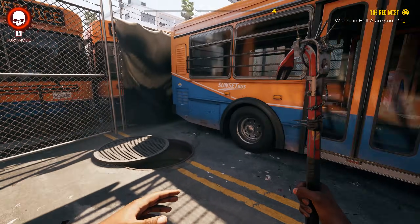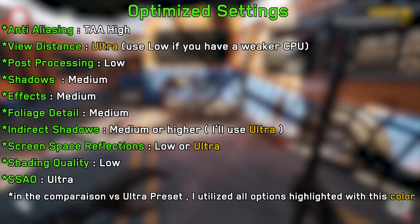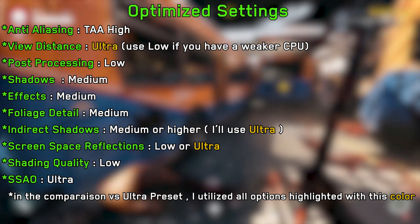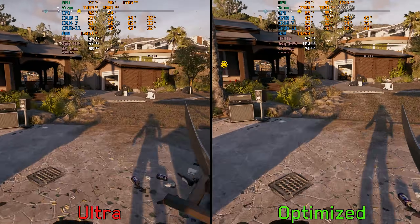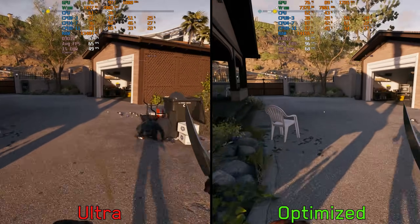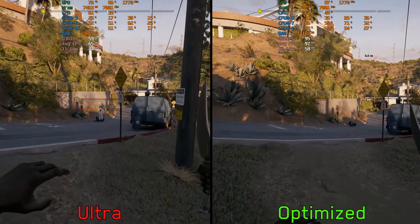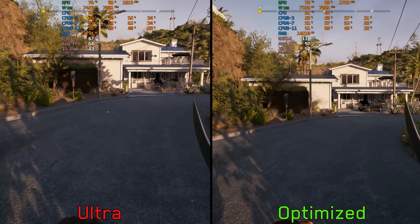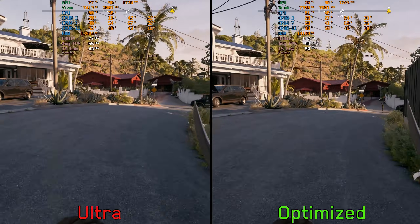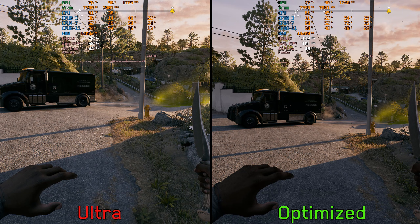Now, based on everything we saw so far, these are my recommended settings. After a quick comparison between ultra preset and optimized settings, on average I saw around a 48 percent boost to performance by going from ultra preset to optimized settings.